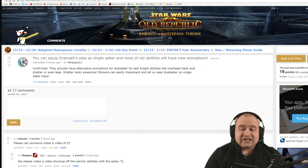Apparently you can equip Dart Dramat's Spike as a single saber and most of the old abilities will have new animations.